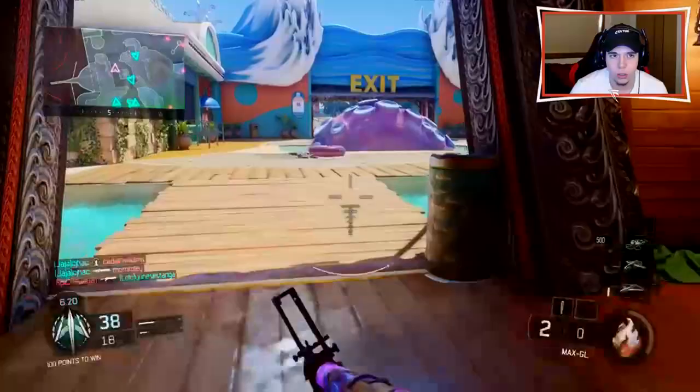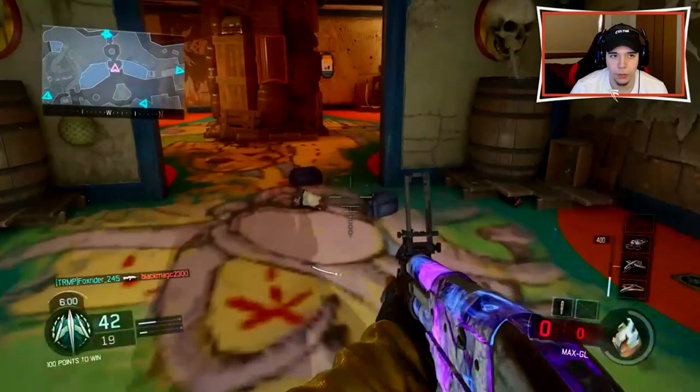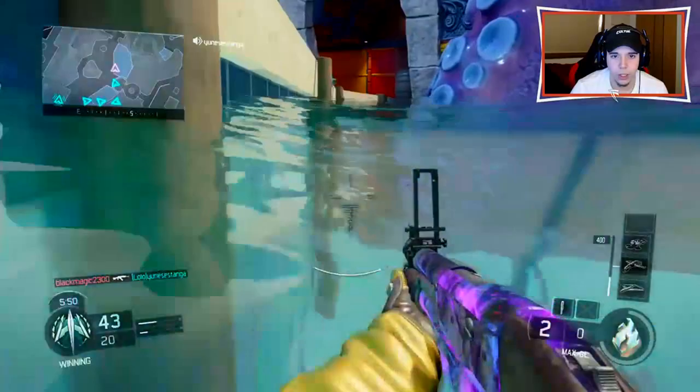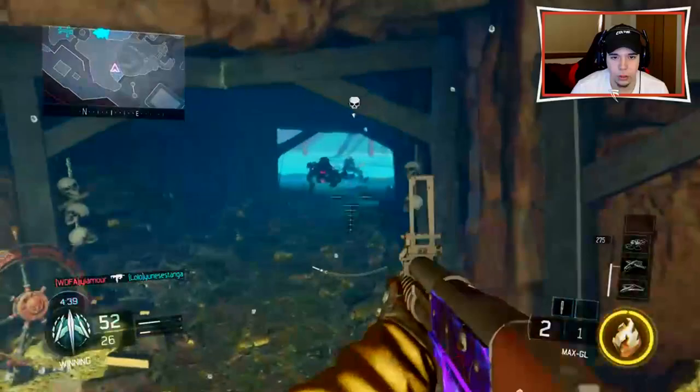I need ammo. I'm four kills off of a Wraith with this rocket launcher, so we need to find some scavenger packs. Got that one and this one, perfect. I'll put a shock charge there to protect me from the back. Where the heck are the rest of these guys? Got him. I'm really close to my streaks — I just want to get these real quick. I put one right there too. I got an assist, dang it. I'm just going to go underwater.